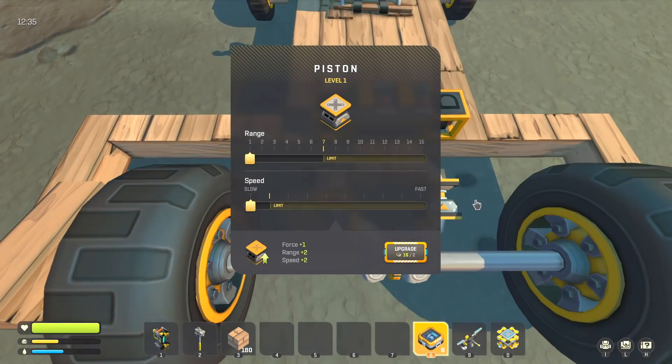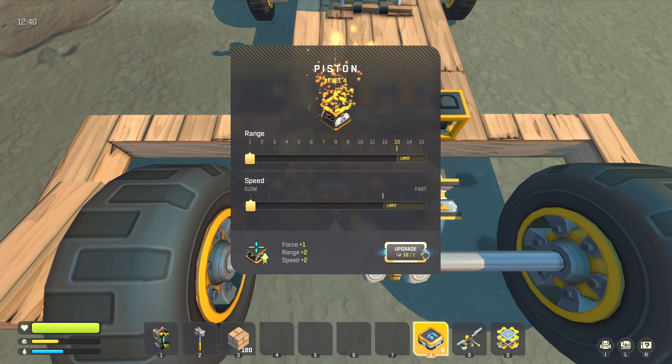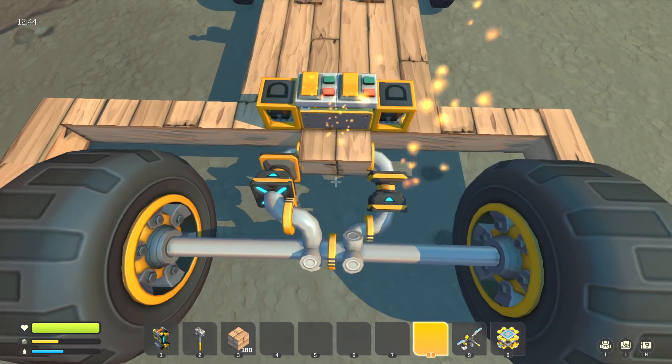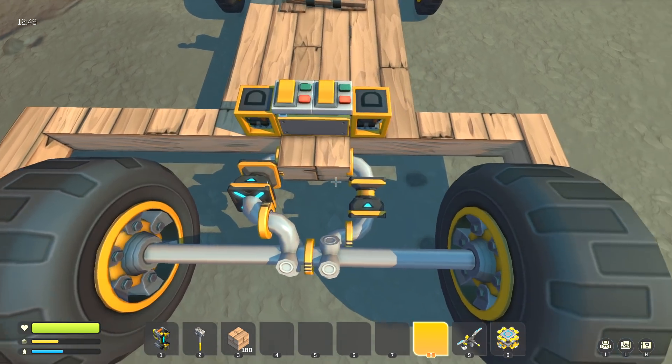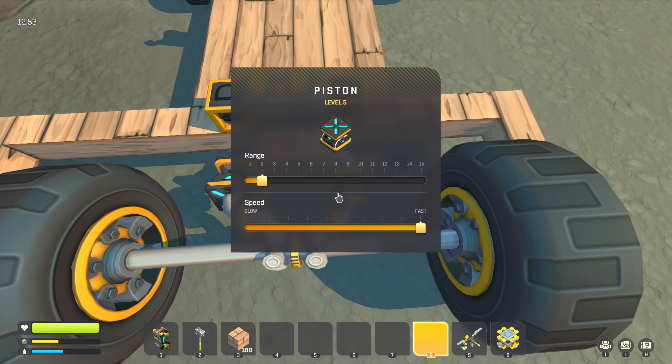Ok, I might have lied a little — there's more. Step 10: Remember that you forgot to upgrade the pistons. Technically the upgrades are not needed, but your engine will be very slow, so upgrade them to the max. This should use the remaining component kits that you have. Also set the travel distance of each piston to 2 blocks and the speed to max.